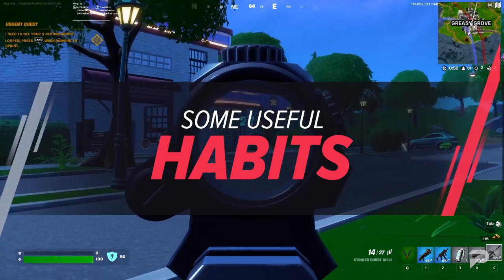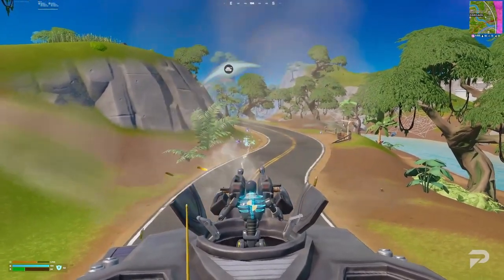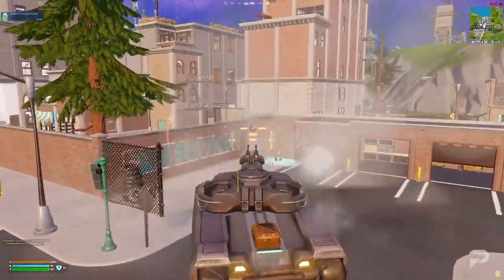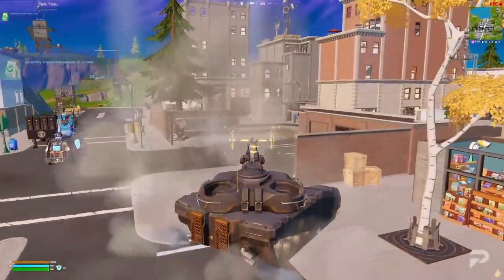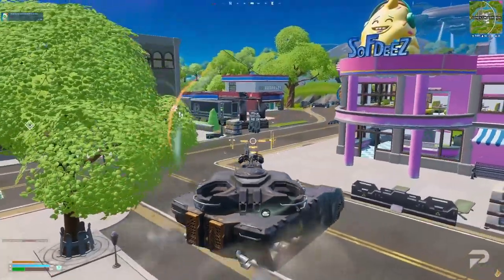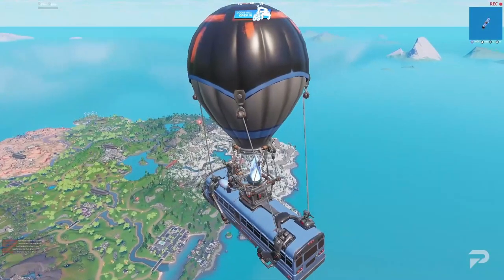If you're looking to knock out some challenges right away, it's going to start building good habits. For the latest season of Fortnite, the best place to start is by finding yourself a tank. These bad boys can mow down anything by simply running things over. Doing this falls in line with a variety of destruction challenges — just run things over and blast them with your cannons. Due to the radius of the explosions, it's really easy to get this done quickly and move on to the next objectives.